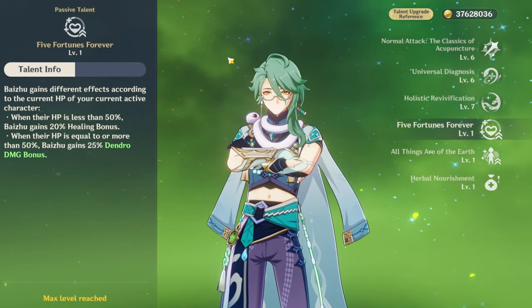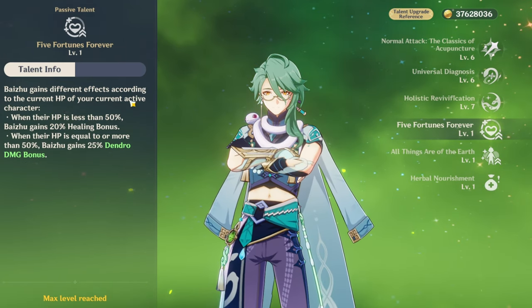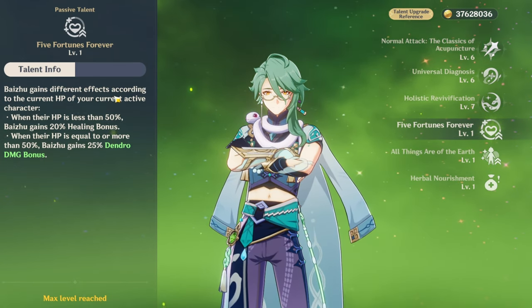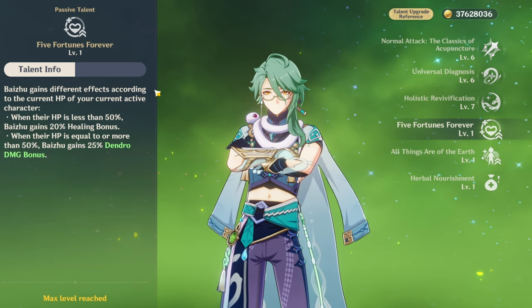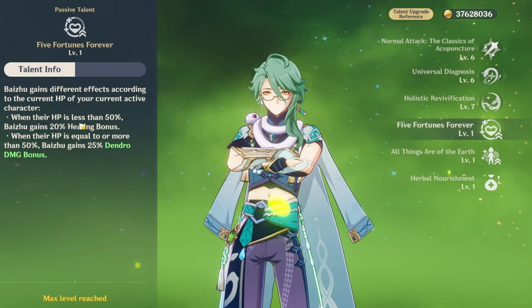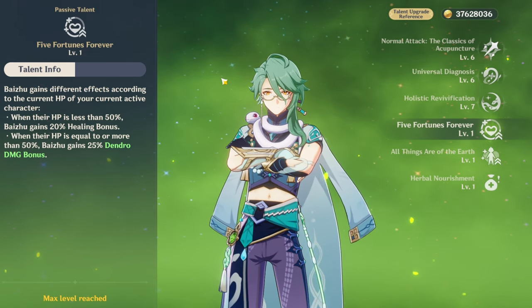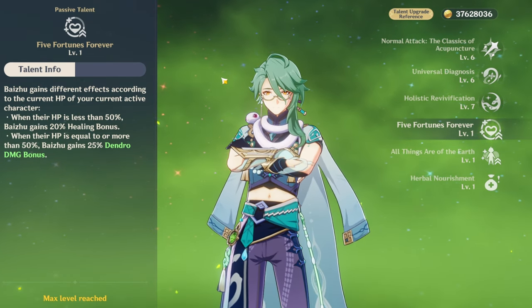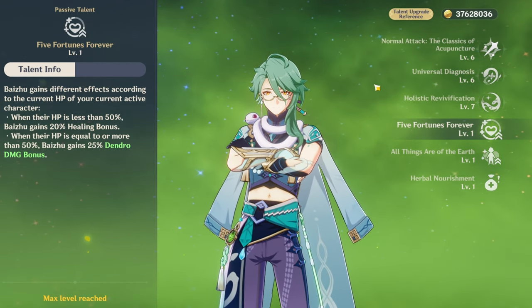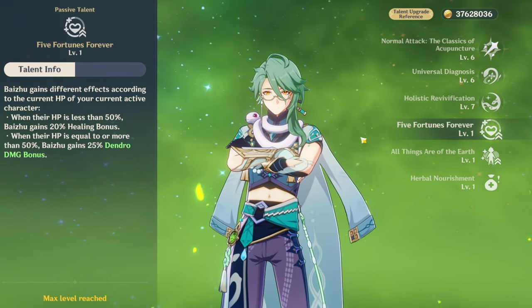As for his passive talents, his first one is Five Fortunes Forever. It basically gives you different effects based on your current max HP. When you have less than 50% HP, Baiju gets 20% healing bonus, meaning you're able to heal a ton. When your HP is equal to or more than 50%, Baiju gains 25% Dendro damage bonus, meaning he's able to support on the field by healing or doing Dendro damage. It's a win-win.